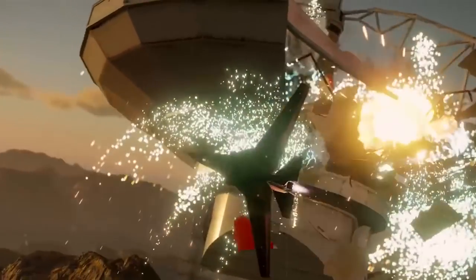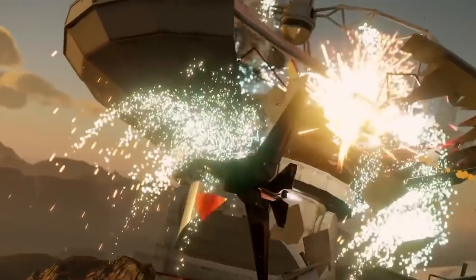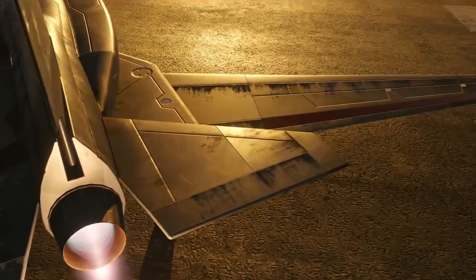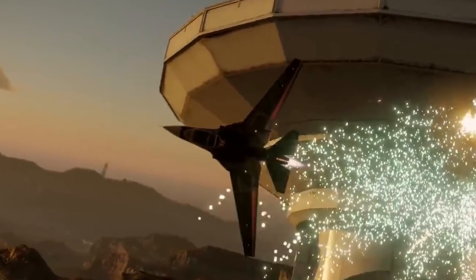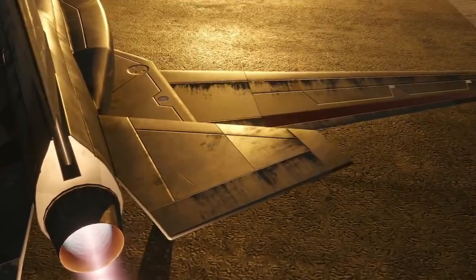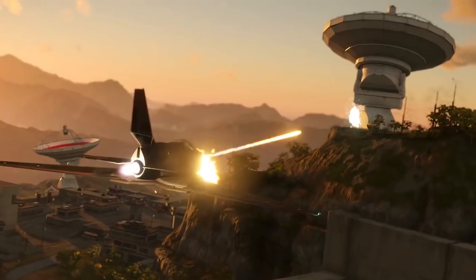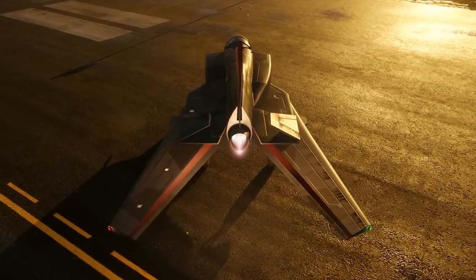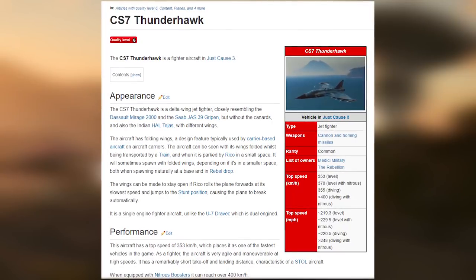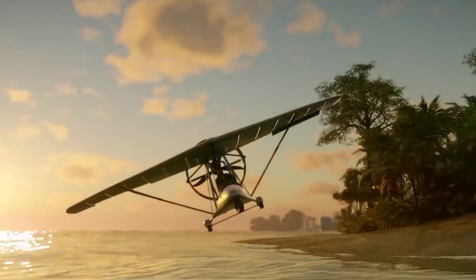We also get a look at a brand new jet that looks absolutely badass. Not only does it look tiny, nimble, and punchy, but it also looks like it has foldable wings — which means you'll probably be able to put it inside the back of the cargo plane, fly out of it, and fly back inside. I couldn't find this plane in any of the Just Cause games released so far, so I think it's a brand new addition. It appears to come with boost as well as single rocket fire, unlike the other military jet that fires four guided missiles at once.